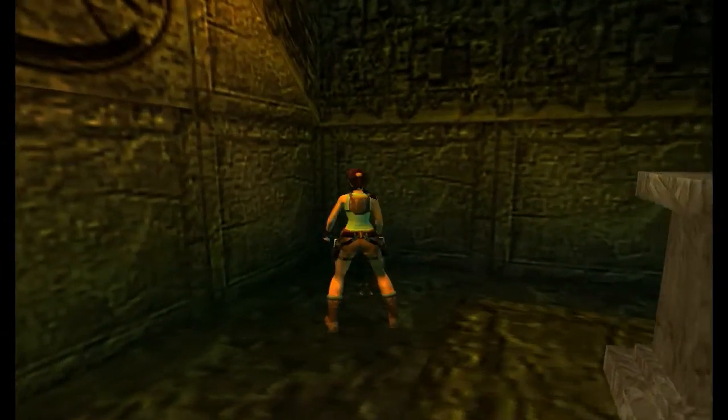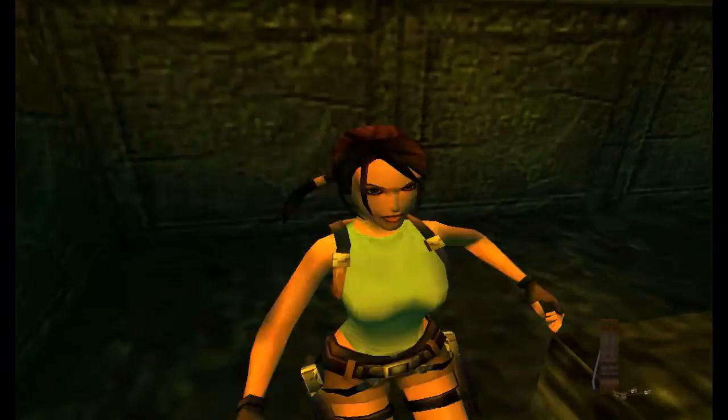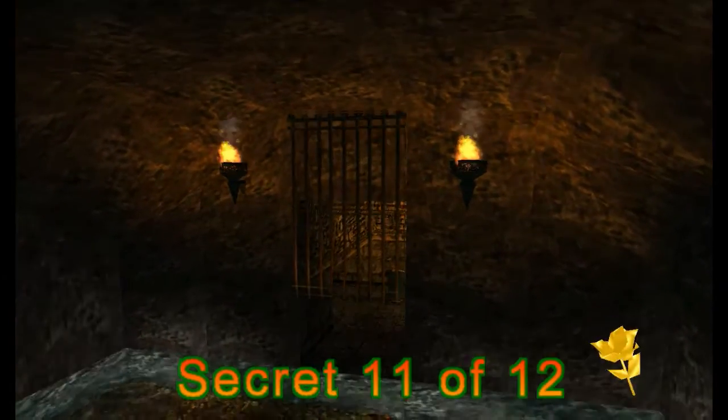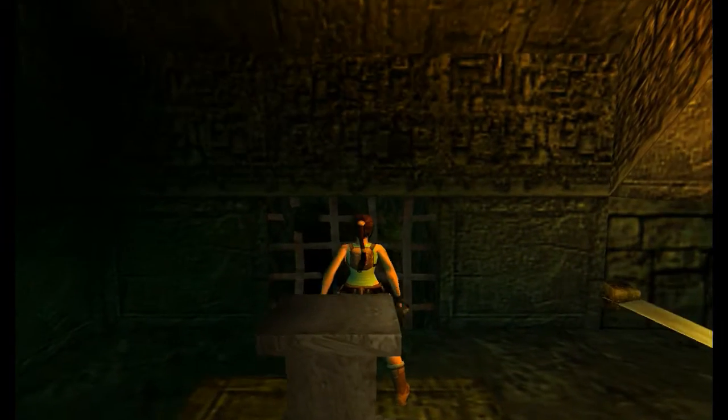And here's another golden rose. We've got some crossbow ammo which is here in the corner. So now we've got the same door but it is now open.